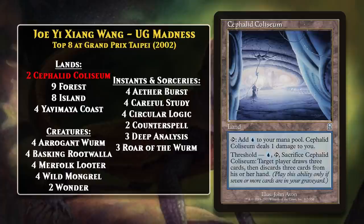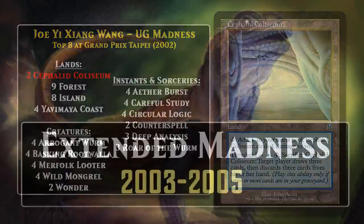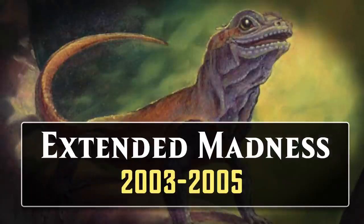Madness decks continued to be successful in Standard throughout 2002, and in 2003 a Blue-Green Madness deck even finished in the top 8 at Worlds. Shortly thereafter, the bulk of the deck rotated out of Standard. As we've seen though, Madness decks were very powerful and synergistic, and this same sort of deck would also find success in Extended.